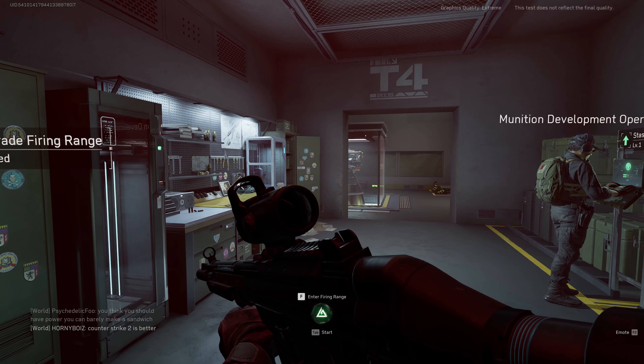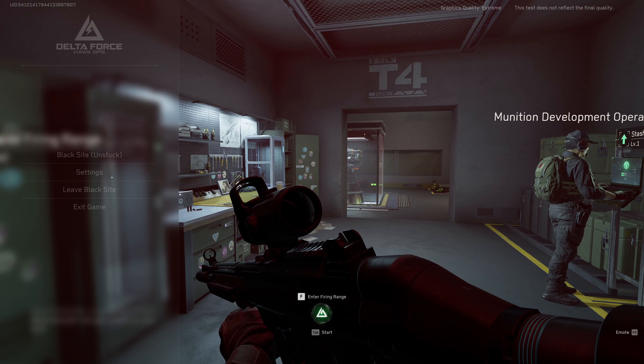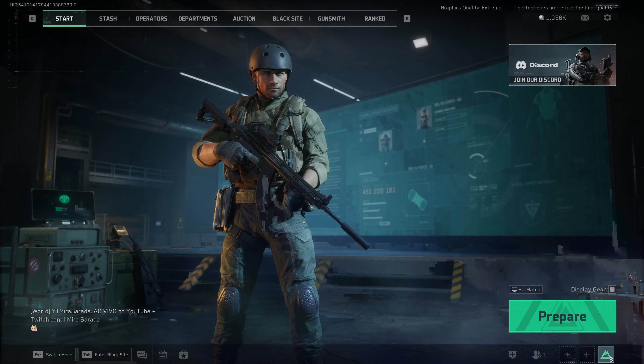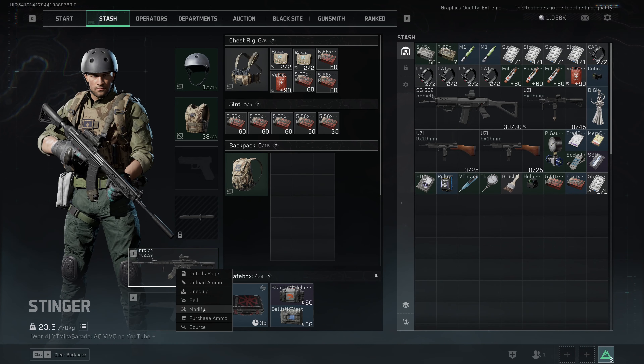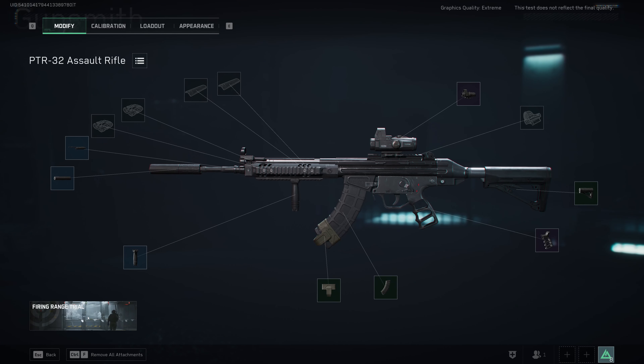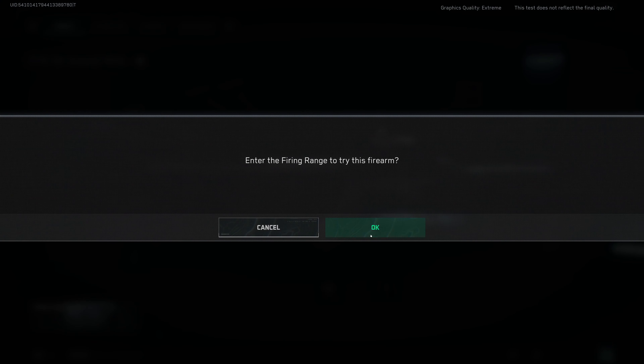The alternative is through your Stash — if you hit Tab, you can right-click your weapon and select 'Modify,' and you also have access to the firing range through there as well.